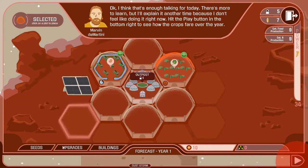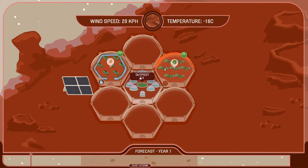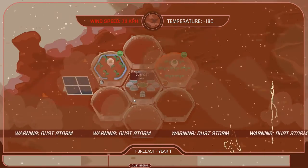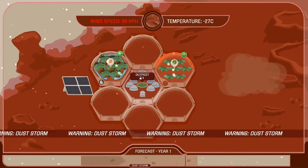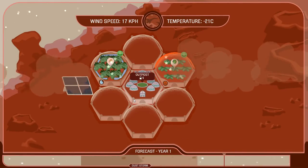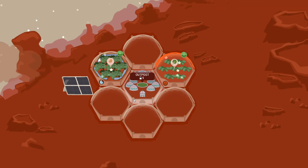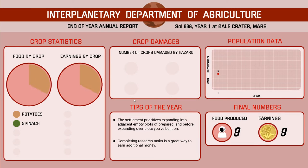On the bottom I can see the weather forecast. First we have calm, then a dust storm, then calm again. There can also be cold snaps. Certain seeds need to be protected from cold snap, but if there's no cold snap during the year you can plant that seed without building the protection. For example, if next year there are no dust storms you could build spinach anywhere without needing to put it under a dust dome. That's really cool — definitely want to watch out for that.